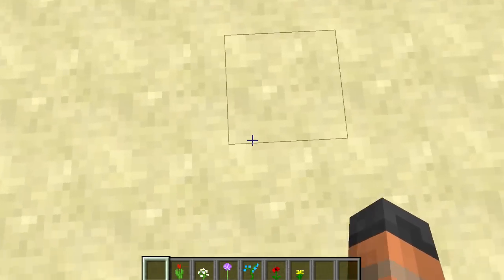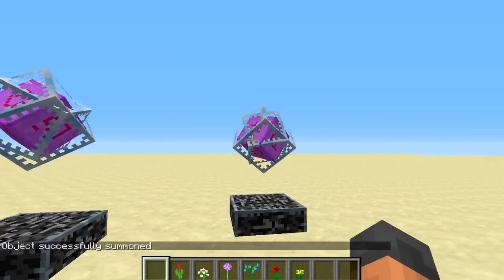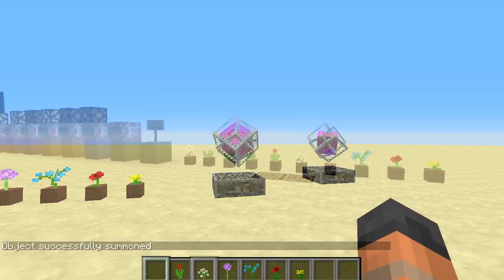If you want to spawn an ender crystal, just type the command '/summon EnderCrystal' followed by the coordinates for where you are, and that's how you summon one into the game.